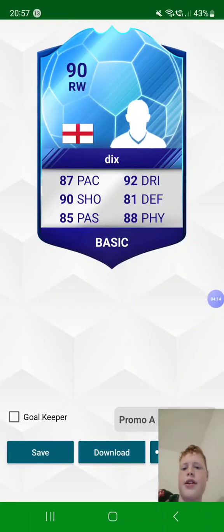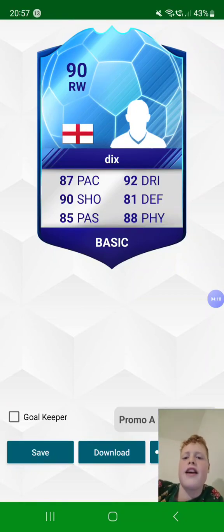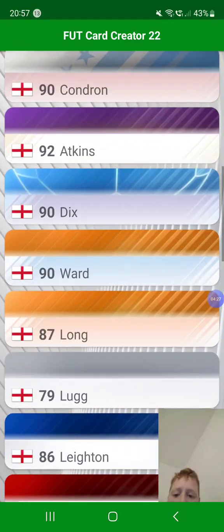This is another promo A card — Alfie Dix, 90-rated right winger, English. 87 pace, 90 shot, 85 passing, 92 dribbling, 81 defending, and 88 physicality. He's a promo A card.